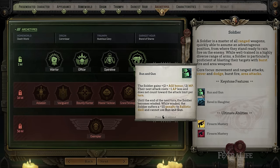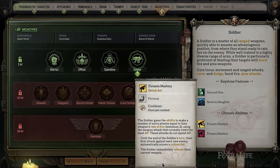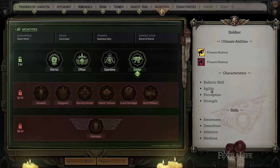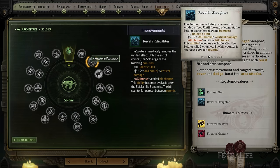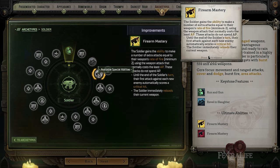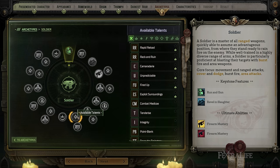Lastly, you have the Soldier class, which has a focus on agility and ranged weapons. The core of this class is really moving and shooting and using cover and dodge to avoid taking damage. They also use Burst Fire to hit groups of enemies with bursts of bullets at a time, depending on what weapon they're using. So if you want to play more of a close-range ranged attacker and not be a melee character like the Warrior, Soldier is a nice middle ground between Operative and Warrior.